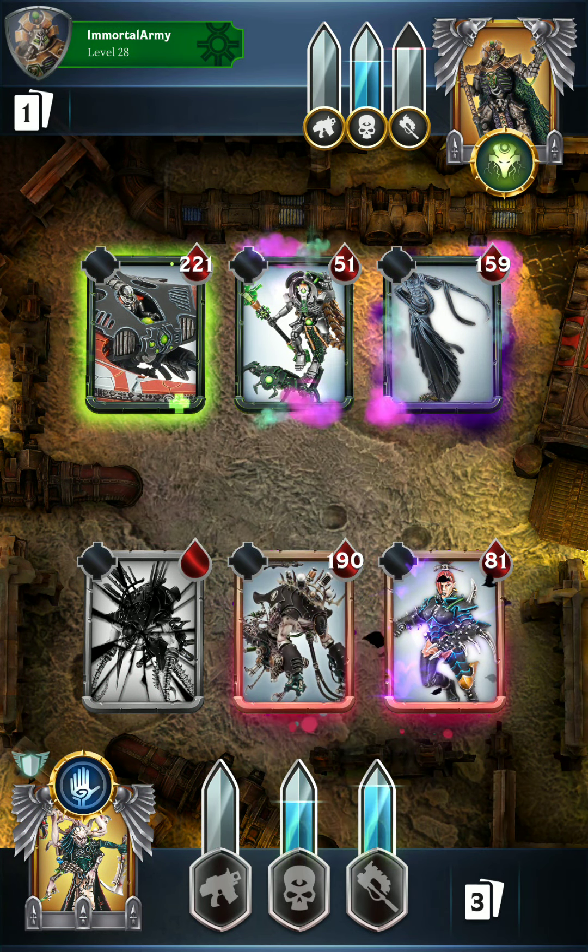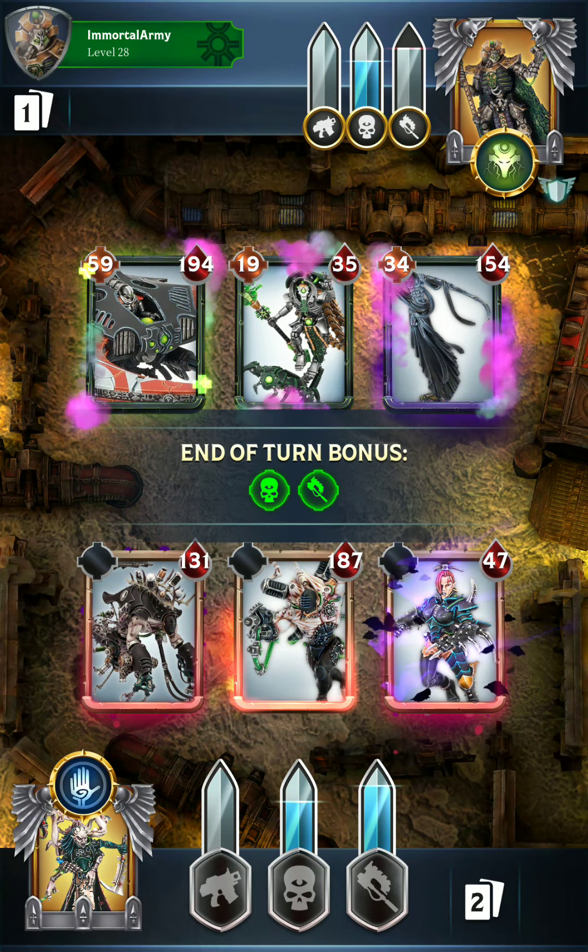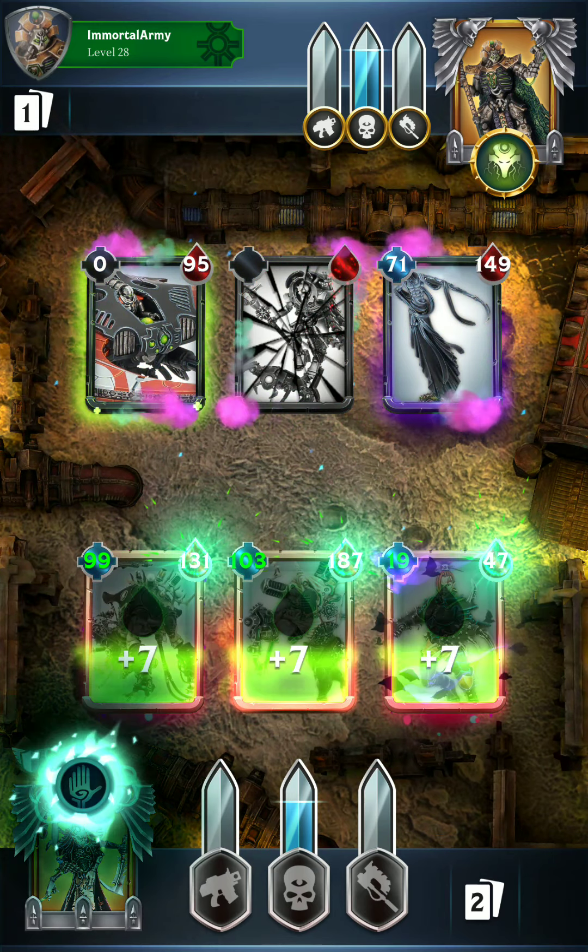They're actually able to retaliate with quite a bit of ranged damage there. Do I want to poison all three of their units? Sure, we'll just go for that. Move the Pain Engine over to the left, and now we've actually poisoned everything on the field. This is not really ideal though, because I did want to save that melee attack for the very end, but we're not actually going to be able to get through the Cryptech with a ranged attack, so I'm going to go ahead and use the melee attack. I may regret that, but we're just going for it.